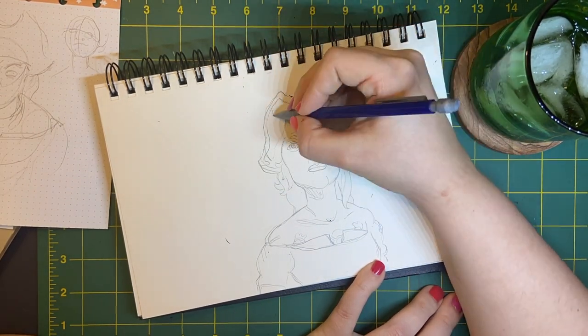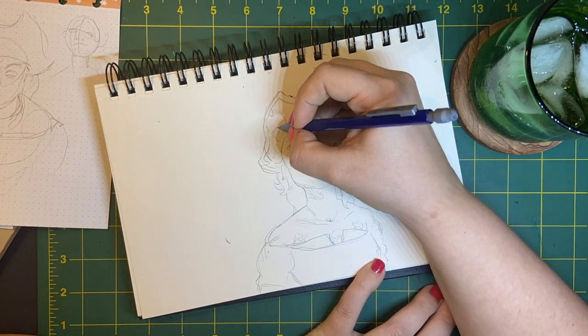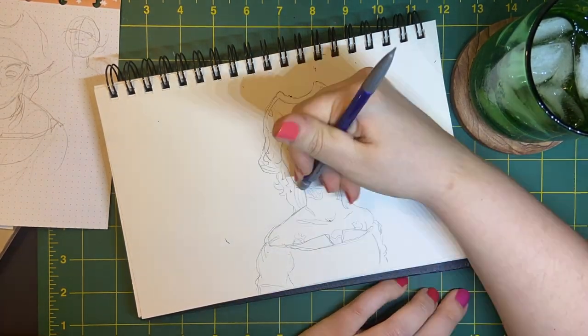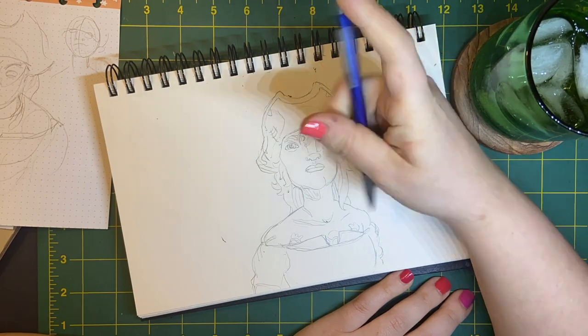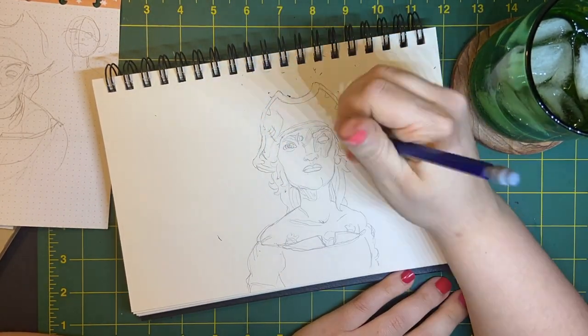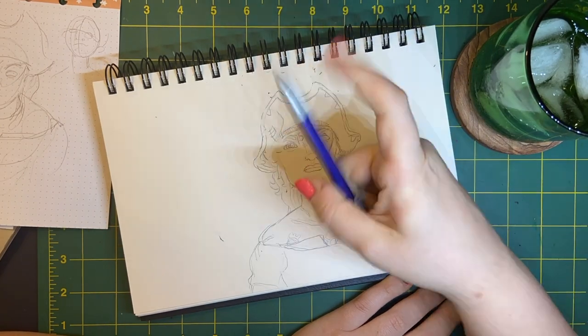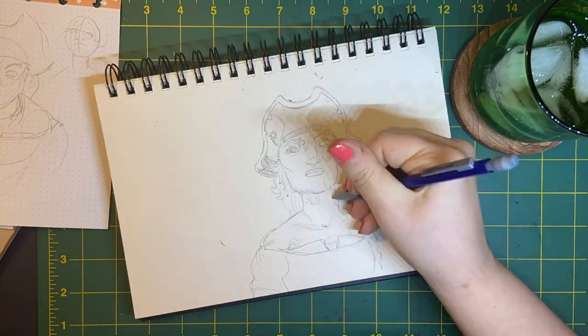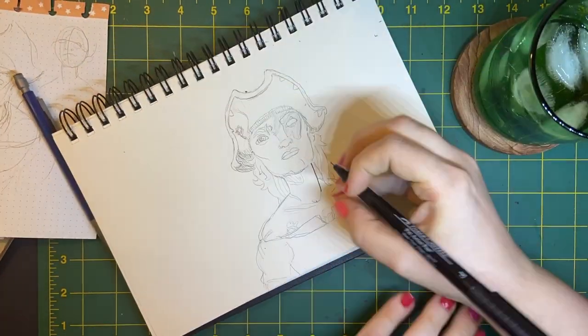When I first started out this drawing I wasn't sure if I wanted to keep this all in pencil and play around with the cross hatching and the shading, but then I remembered I have those brand new Ohuhu markers that I really haven't had time to play with yet. You'll see me flounder a little bit as I'm sketching trying to decide what to do, but then in the end I decide to do my colors and you'll see that at the end of the video.